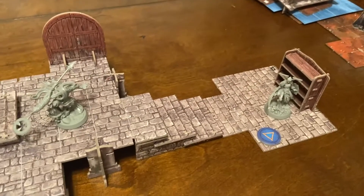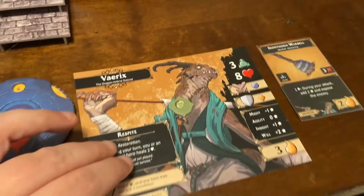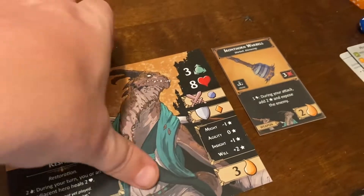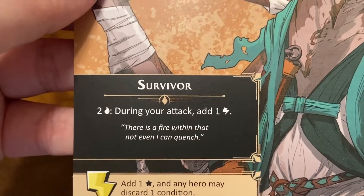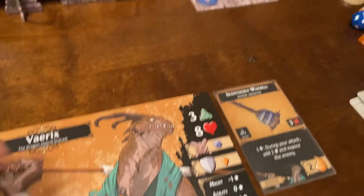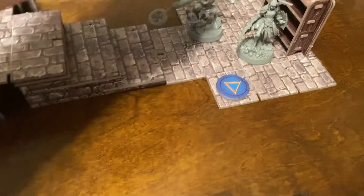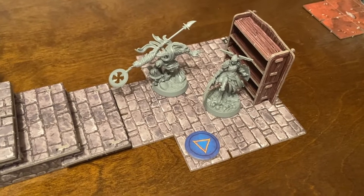Variks is heading down. The first thing Variks is going to do though is flip his card over to get rid of this infection token. We flip to the other side, which we haven't been on much. He has 'Survivor - two fatigue during your attack and one surge.' Flipping over he gets six movement. One-two-three-four-five-six - he can get close but not quite to that shelf. Then end the phase.